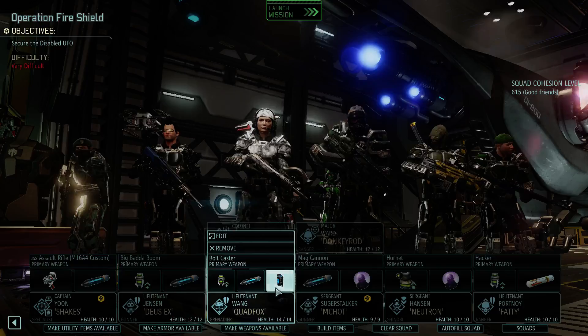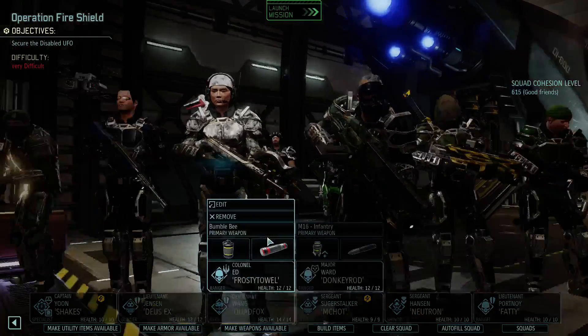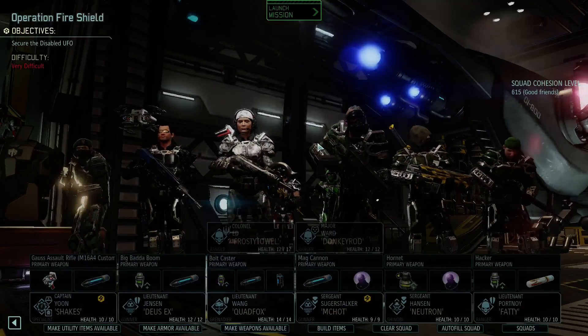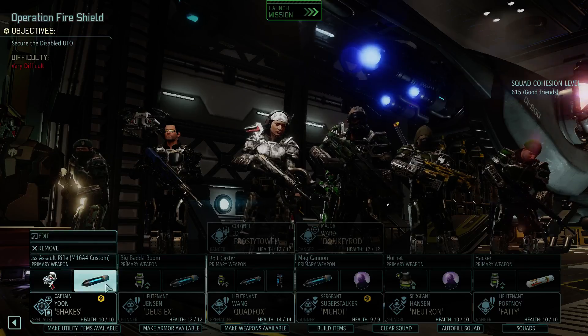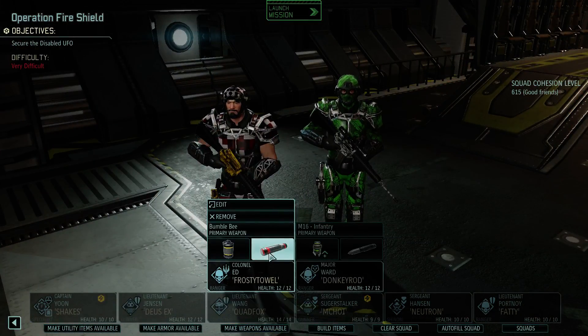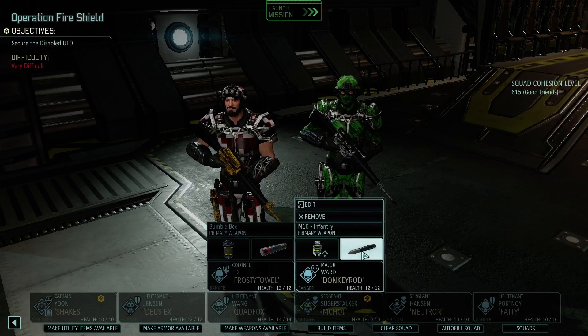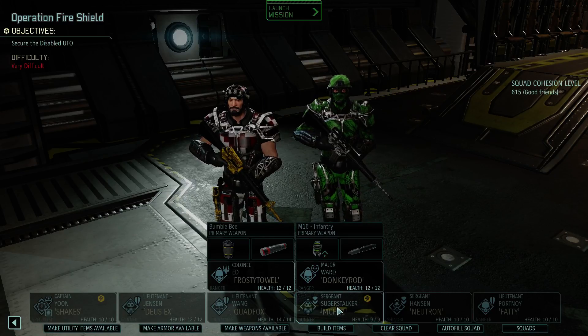Quad Fox is our Grenadier with two Freeze Grenades and one regular Plasma Grenade — that's four Plasma Grenades total. Should be plenty for a UFO. And then of course we've got Yun bringing the heals, and Blue Screen rounds pretty much all around, except for Fossital who's got Dragon rounds for extra damage. Armor Piercing on Donkey Rod because I want him to get the kills — remember, he's got that Adrenaline Surge ability.